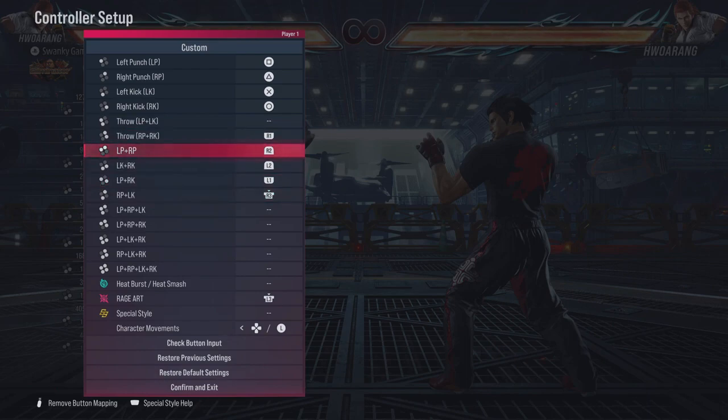For Horong specifically, I would suggest binding 1+2, 3+4, and 2+3 at the very least. If you do opt to bind 2+3, I would not suggest binding that as well as heat burst, because Horong has numerous moves out of 2+3 and it is easier just to remember one button in a direction than trying to remember — in the heat of the moment — which button is specifically 2+3 and which is heat. That's just my suggestion; you can do whatever you want.